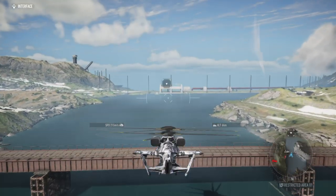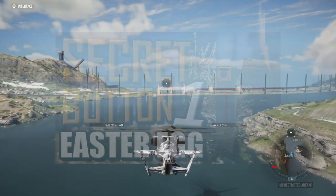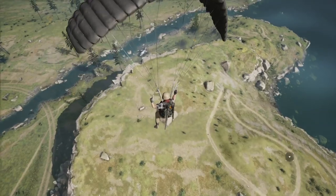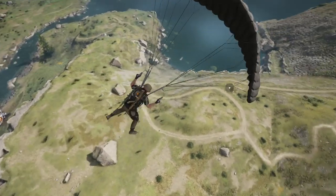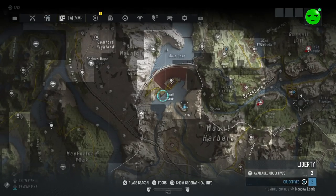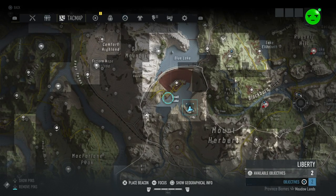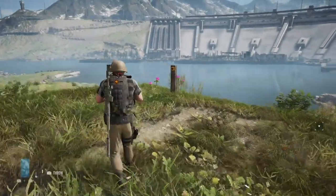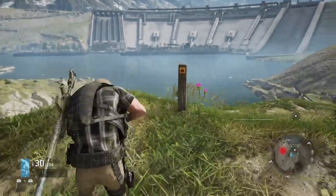People that have been around the channel for a while will remember the secret buttons in Ghost Recon Wildlands. Well, turns out Breakpoint wanted to continue the tradition of the buttons. Not much of a tradition, but you know what I mean. So if we head out to this location on the map, on one of the hills overlooking the dam, we can find a hidden button.